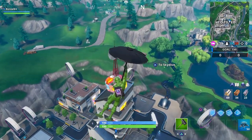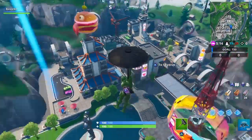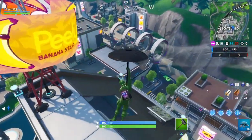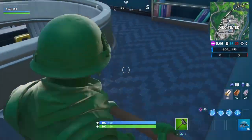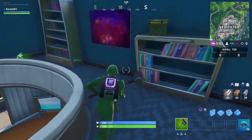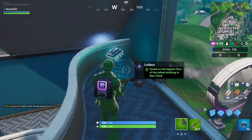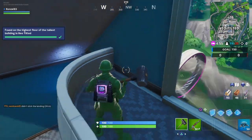As we're looking, the highest building looks like it is right here, so let's go to this one because this looks like the tallest building. Now let's go to the highest floor — I would say it'd be right here. We gotta go up one — right here. Here it is guys, boom!